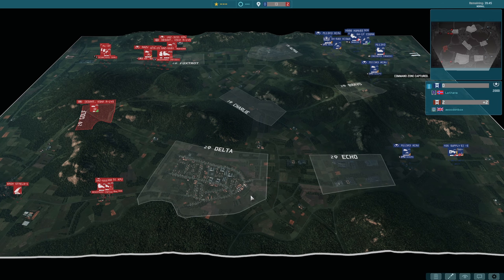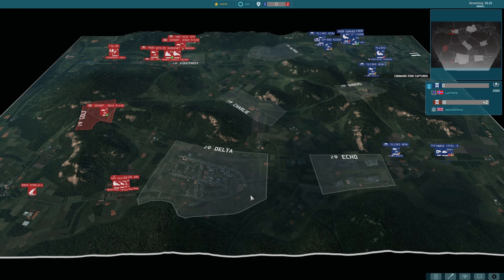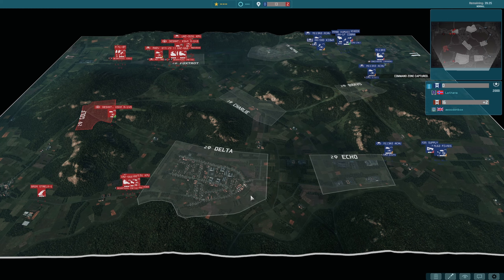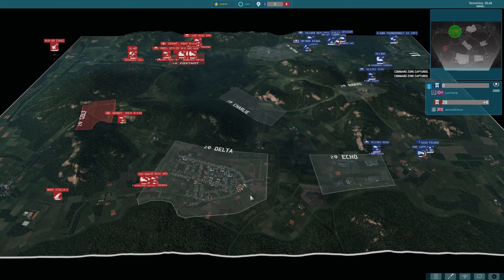Hi everyone and a warm welcome to the final of the Warnaut Let Loose tournament from last weekend, with Lathans and a wooden box — two veterans of Warnaut so far, two very very good players. Lathans on the right in blue playing as the 8th Infantry, and over on the left in red, a wooden box playing as the 35th.